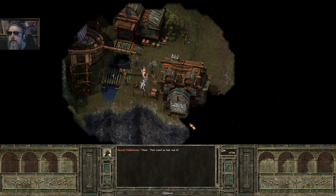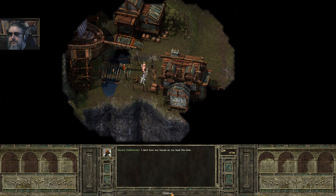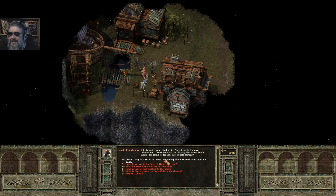There — that wasn't so bad, was it? I don't have any bumps on my head this time. Be quiet, Merrily — while I'm talking to the nice adventurers, I better not catch you licking the potion bowls again. We'll ask him why it's so warm here. Because of the tree — the magic of the Ray Oak makes the village under its branches warm year-round. Since the Heartstone gem was returned, the circle of warmth has grown. How do we get to the Severed Hand from here?